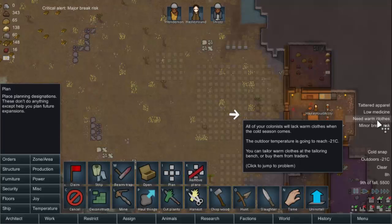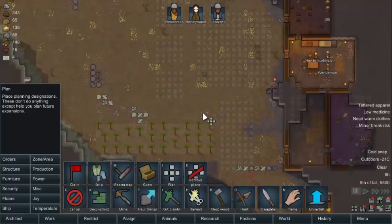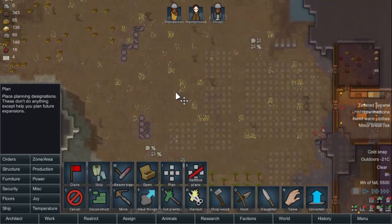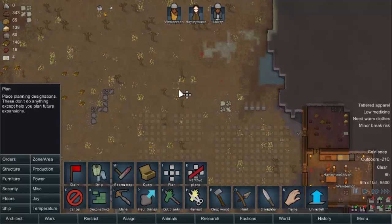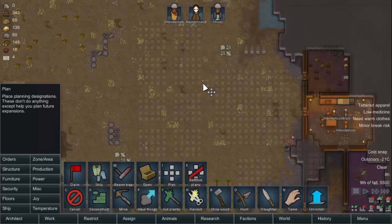Everybody's apparel is getting tattered — I know, mine are very crisp. I think we can just get away with making some more behind here. I want to do four, five, six, seven, eight. Let's put them here. That will give us places for up to ten colonists. We'll just put a bed, a plant pot, and a light in each one of these rooms — just little huts — and everybody will be happy.